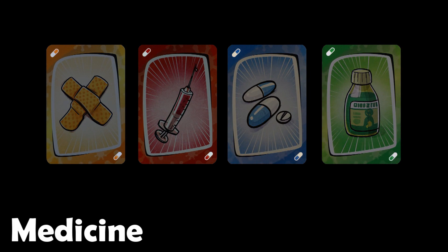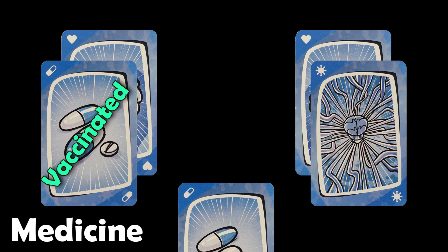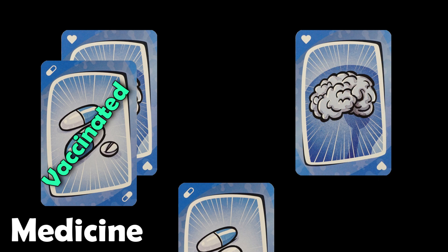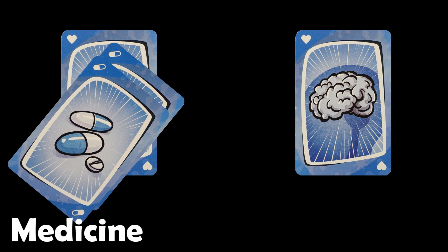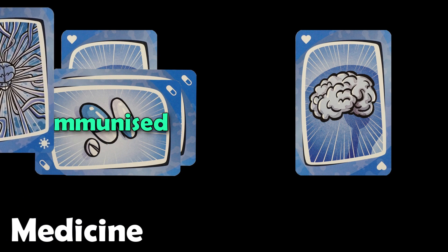Medicine cards have a pill icon. Medicine is used either to protect a healthy organ and act as a shield, or to destroy a virus on a sick organ — both cards are then discarded. Medicine cards can only be played on cards with matching colors. When two medicine cards are played on an organ, the organ and any virus cards are discarded, the medicine cards are rotated 90 degrees, and the organ is said to be immunized. Immunized organs are immune to future virus attacks.